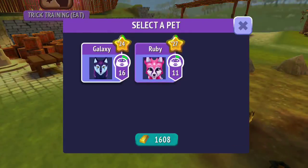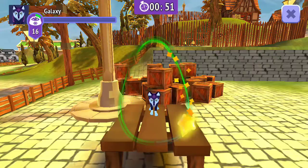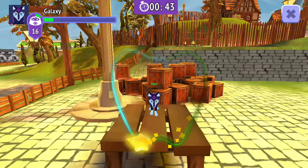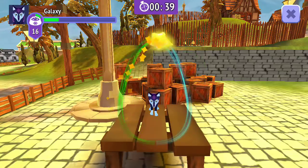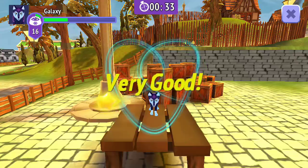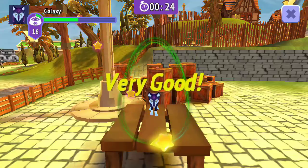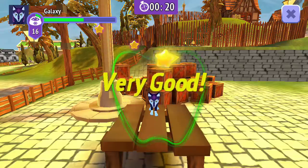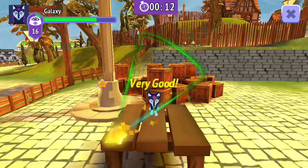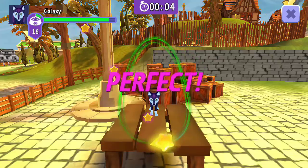I'm going to train Ruby a little bit more. I need these pets to be, I think, both on level 30 to take them into the next quest — or at least maybe just one of them level 30. I've been sending them out on daily missions whether I think they're going to pass or fail. Sometimes a quest with an 80% success rate fails, and then one with 30% they successfully complete. It does cost gold, but I think it's been worth it for the extra XP. These training sessions are probably the fastest way to level up my pets.